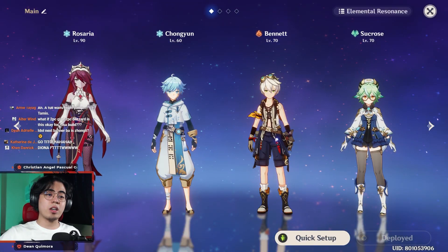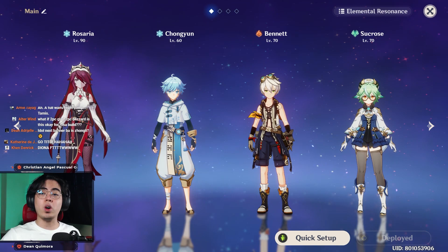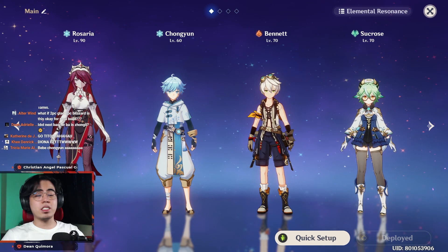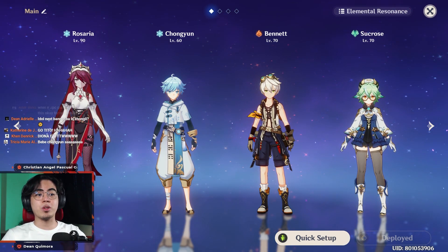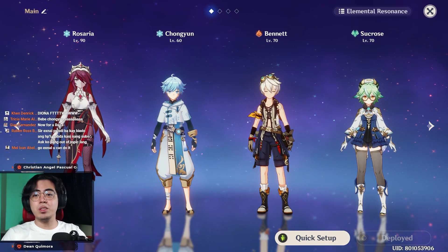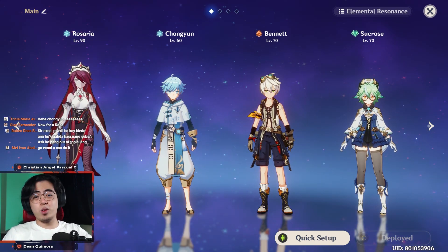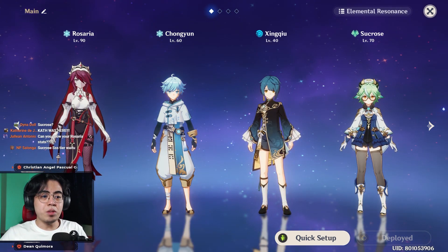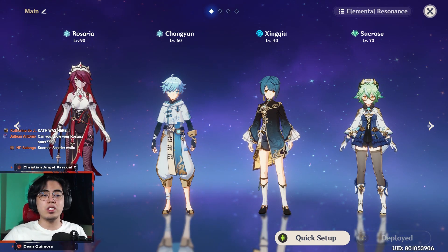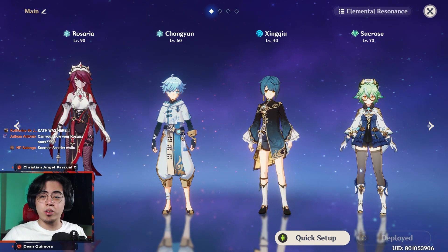For a Rosaria Cryo DPS Carry, you must pair her with Chongyun using a Sacrificial Greatsword so you have high uptime on Cryo normal attacks. This goes well with the artifact set of 2-piece Blizzard and 2-piece Noblesse for increasing your Cryo damage. Bennett can be used in any team because it increases the damage of the team, and then Sucrose for Cryo resistance shred. You can make an adjustment on this team comp by changing Bennett to Xingqiu, then use a 4-piece Blizzard Strayer for a Rosaria freeze comp that is also a Cryo DPS Carry.